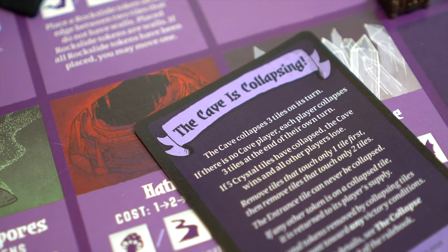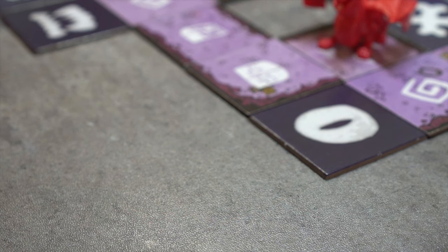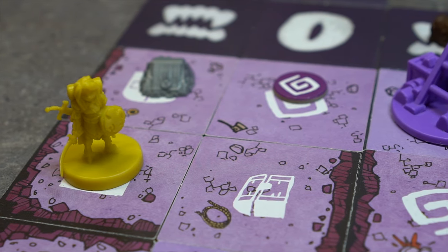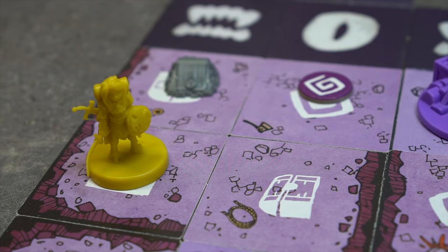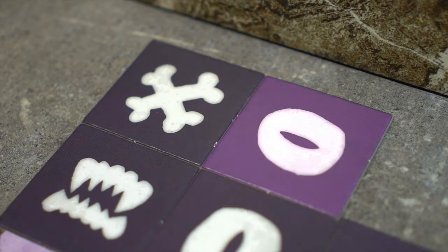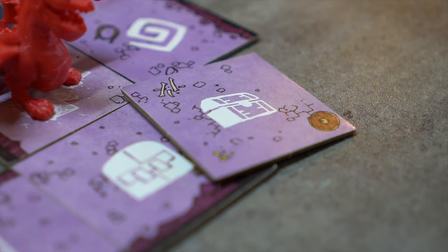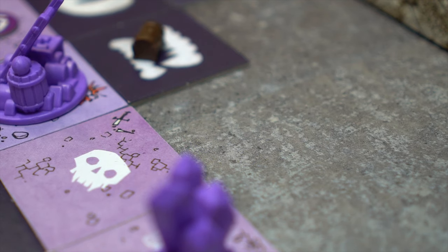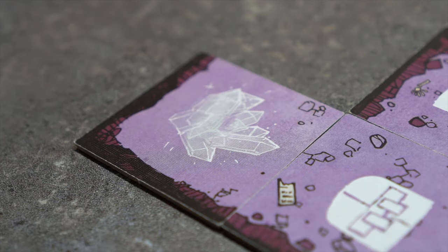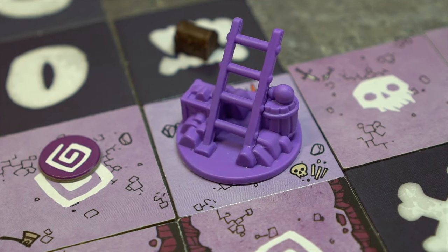The cave's turn changes when the collapse begins. During the shape the cave phase, the cave will remove tiles from the cave instead of placing them — three tiles are removed each turn. If no cave player exists, each player removes three tiles at the end of their own turn instead. Tiles touching only one tile must be removed first, then tiles that touch only two tiles. If a dark tile is removed, it is revealed to show whether or not it was a crystal tile. If any tile with a token is removed, the token is returned to the supply of whoever owns it. If a revealed crystal tile can be removed, it must be removed first. Also, the entrance tile may never be removed.